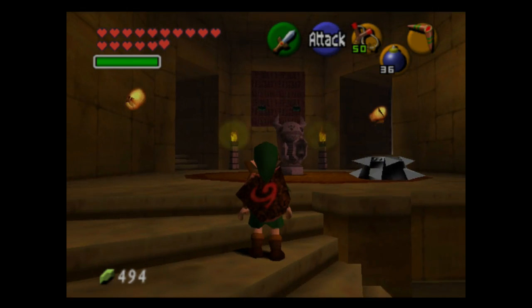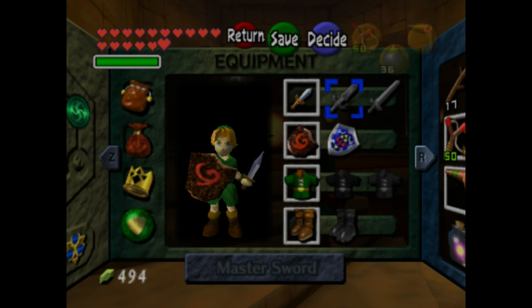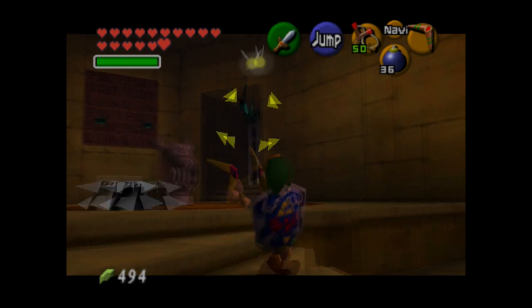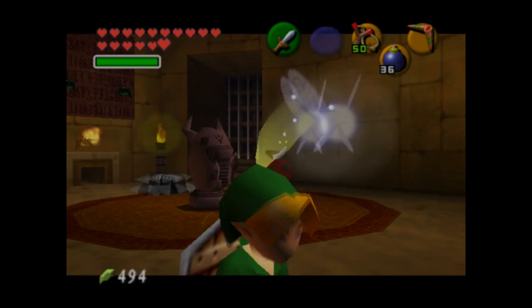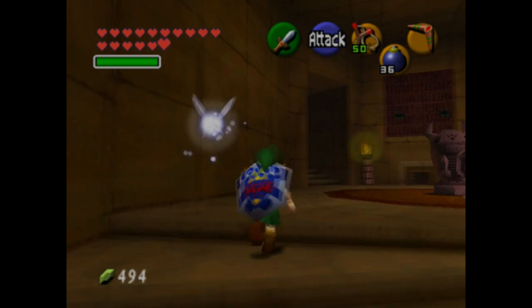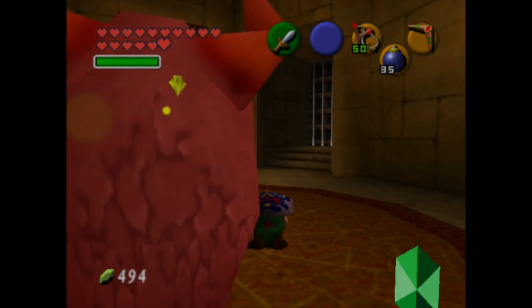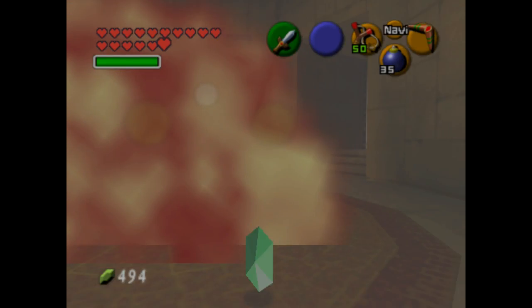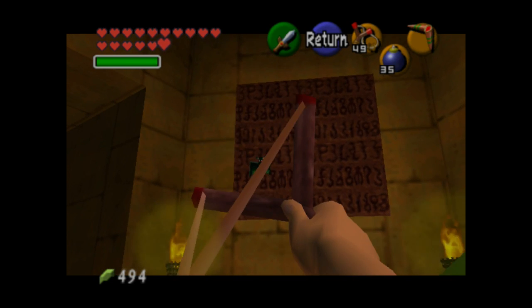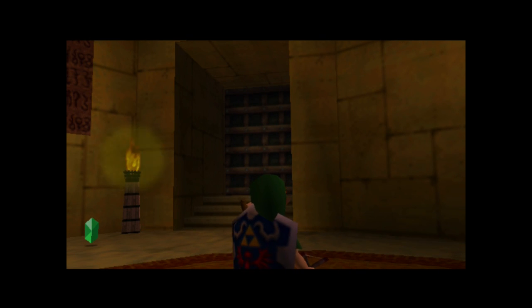Right outside was Nabooru, but of course we can't do anything with her because we're a child. There are a lot of chances to encounter fire Keese in this dungeon, so unless you want your Deku shield getting burned, you should equip the Hylian shield. You'd probably think, well, this is the Spirit Temple — what kind of elemental property is spirit? I probably can't give you a straight answer. In terms of the child half of the temple, it's kind of a tutorial for some of the mechanics we'll encounter in the adult half.